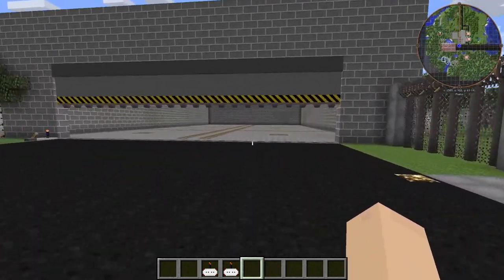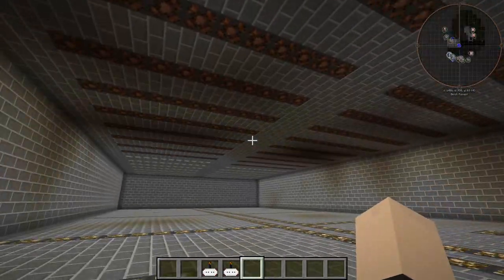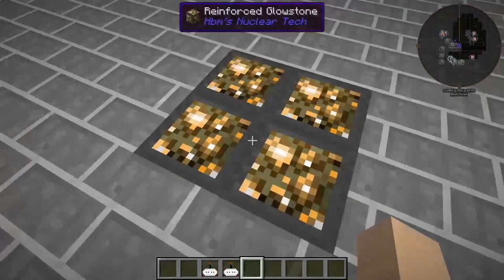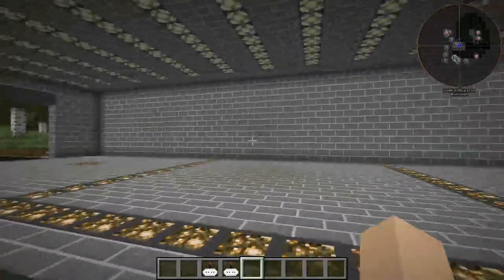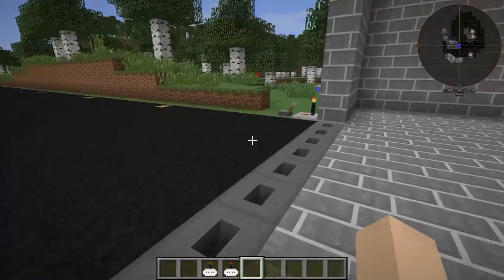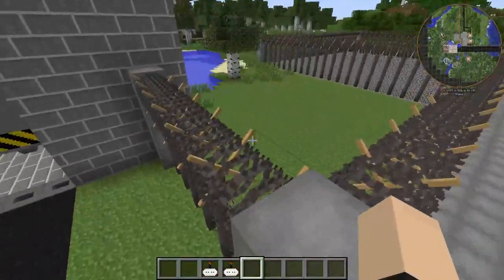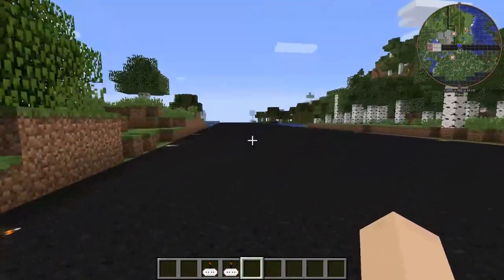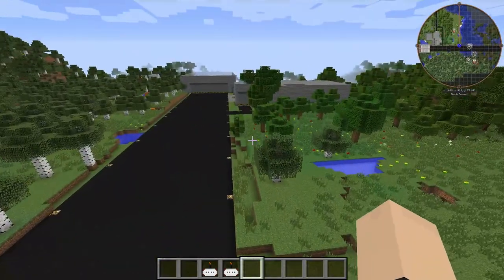Over here we have our aircraft hangar. Of course you already know the drill — lights! You even have little glowstone parking spaces so you can see in the event of a power outage. I've completely thought of everything, except for the part where I haven't. And of course barbed wire fencing around everything. We have our runway here — heck yeah! It's actually quite longer than you'd expect it to be.